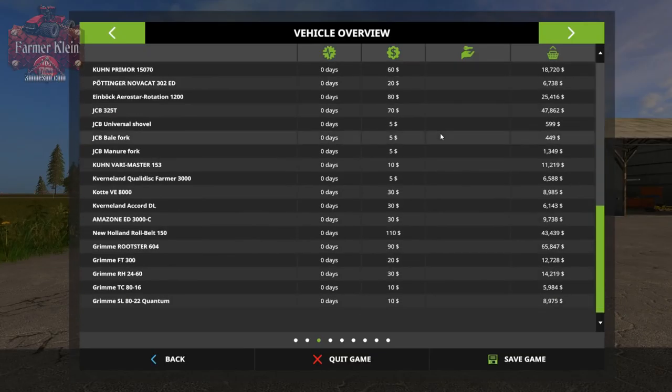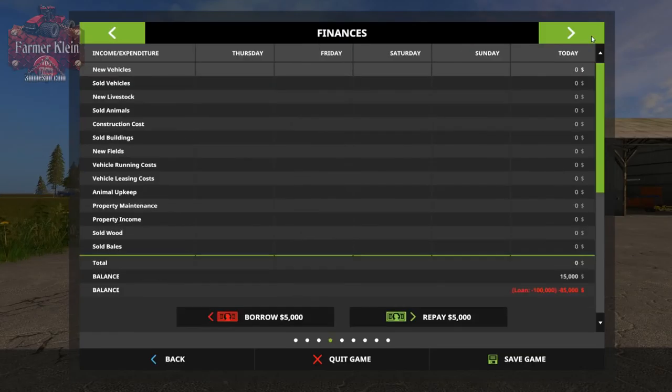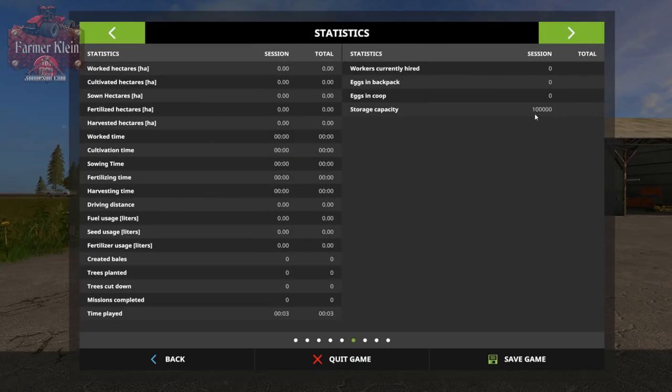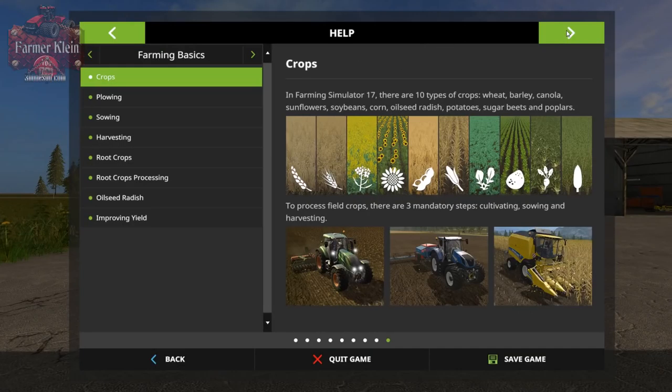All of our equipment is fairly new with low operating hours and nothing is leased. We take out a small loan and look at animals: we have all three animal types on this map. We start with 20 sheep, 20 pigs, and 30 cows. We have some hay and water for the sheep, food and straw for the pigs with a little water, and a good amount of food, hay, grass, and straw for our cows. We also start with 50,000 liters of liquid manure for pigs and 80,000 for cows, plus some milk already in the tank. Our silo has a capacity of 100,000 liters.